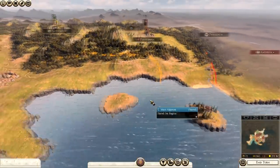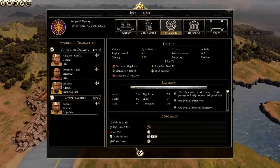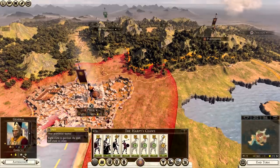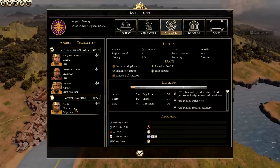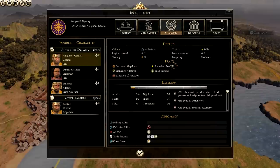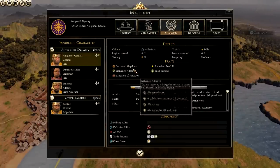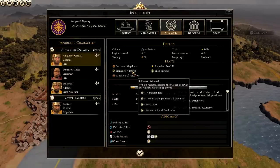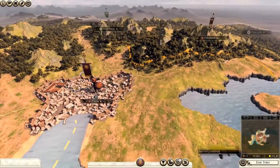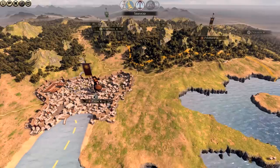Before ending the turn, let's look at the faction summary. The Antigonid dynasty, led by Antigonus Gonatus, is our general. Our other general is Cosmas from another family - be wary of him. We also have Demetrius Kalos as a statesman and Pusestas as an admiral. We're rated as moderate, Hellenistic culture. Our faction traits give plus 5% research rate, plus 4% public order, plus 2 tax rate, and plus 5 morale for all land units. We can field 4 armies and 2 fleets. Now let's click end turn.